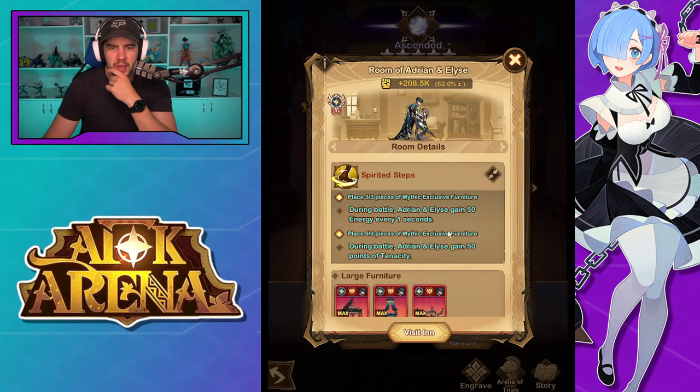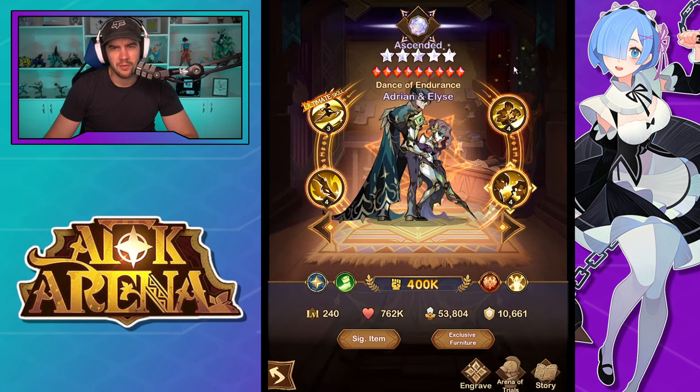Furniture: during battle they gain 50 energy every one second — that's a great three-furniture effect. Nine furniture gives them 50 points of tenacity, which is nice but probably not mandatory. I think the optimal build is three furniture, 30 engraving, and SI40 — that's what I'm anticipating. Oh, and they are an agility-based warrior, I forgot to mention that.